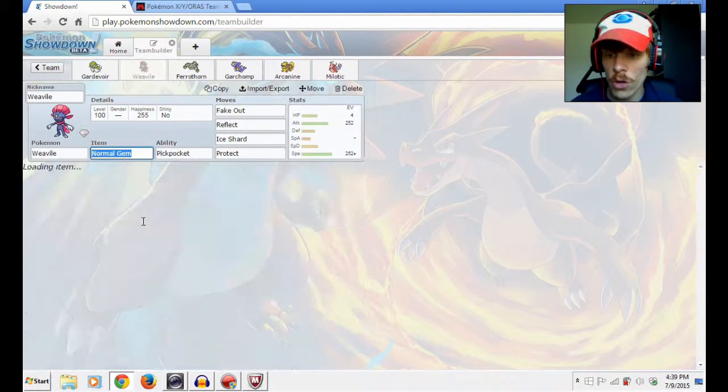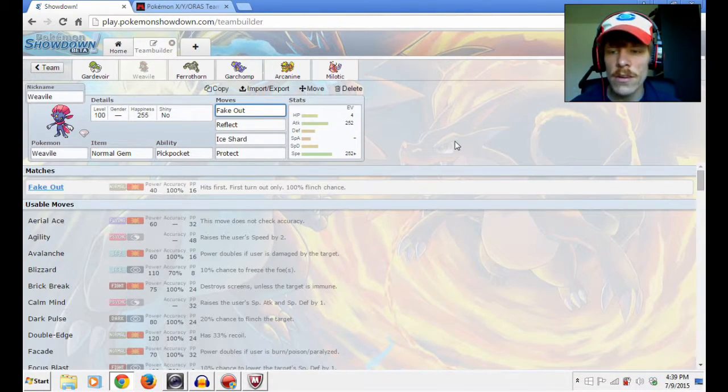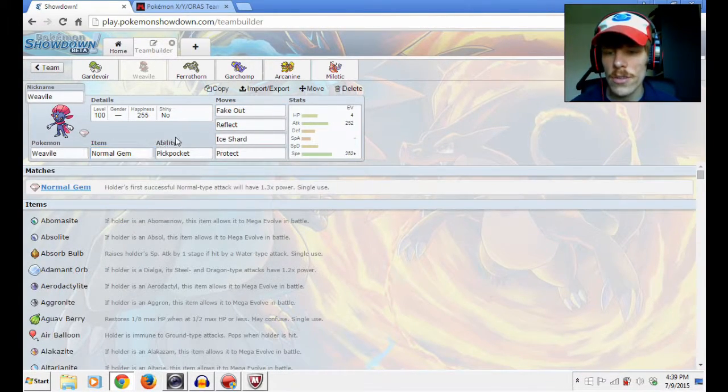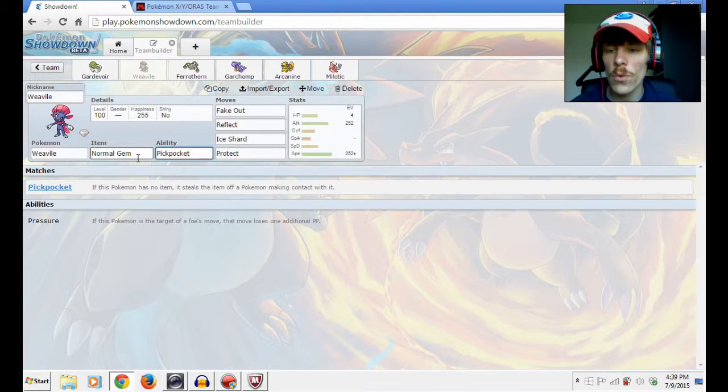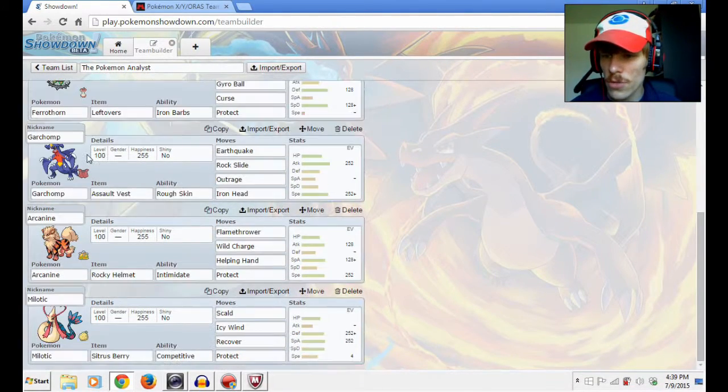Of course I did change a couple of things while you were away. I added a Normal Gem to my Weavile. I was thinking about what I could do with a Pickpocket Weavile, and it was advised to use a Normal Gem with Fake Out — since Fake Out is a normal type move, the Normal Gem is going to increase its power and make the opponent flinch. Then the Normal Gem is gone and you can use Pickpocket again. I'm not quite sure if it activates at the same time as Fake Out, but we'll use it for now.